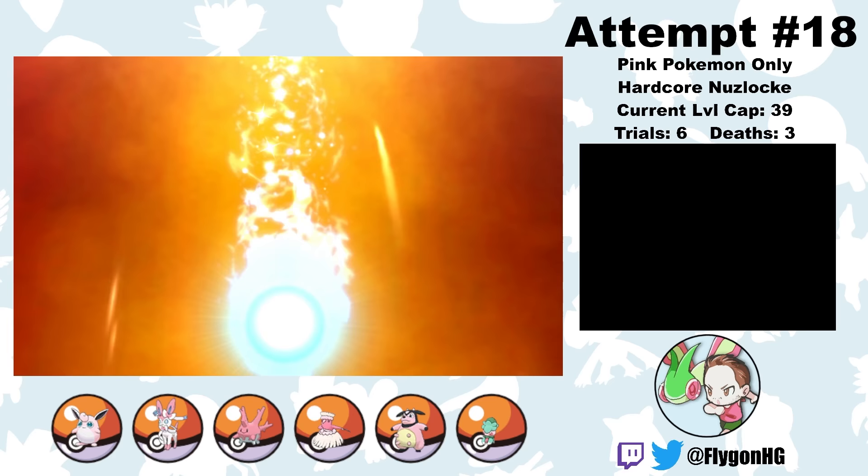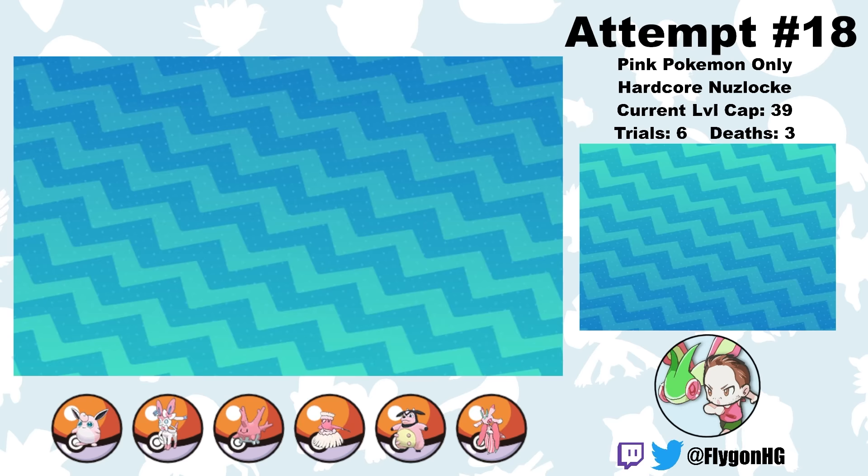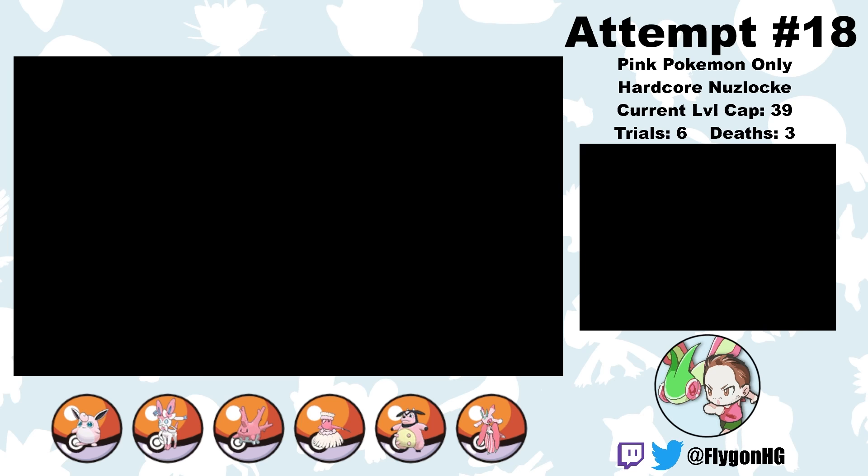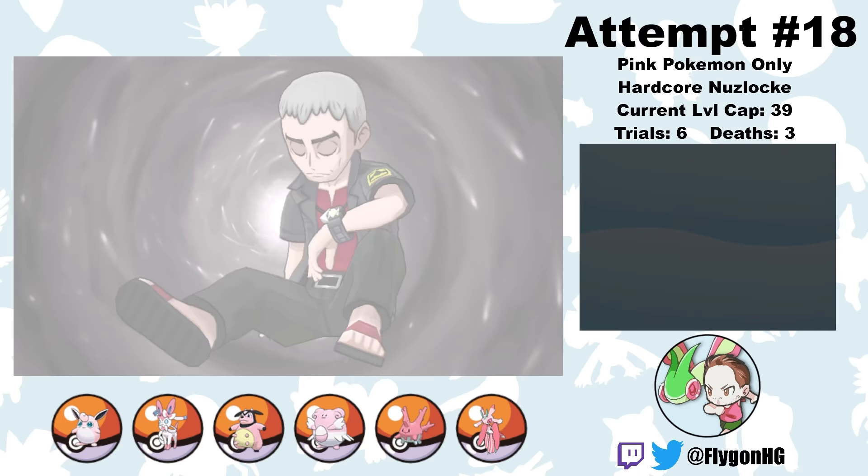The level cap is finally high enough to evolve Lovebug into Lurantis, so I do that immediately. Grass type doesn't have a great matchup into most of the major fights in this game, but it's cool that we get to use yet another Pokemon I've never used before. Then I get my chance at my fourth and final Bruxish — and somehow I lose that 50% coin flip for the fourth time in a row, and this one also has Dazzling. So I just catch him and name him Kiss Me. Welcome to the team, you ugly Pokemon.